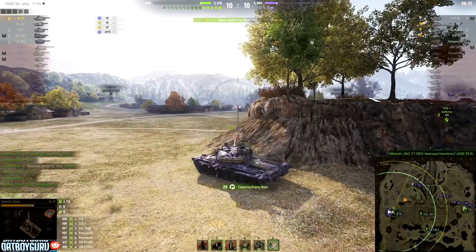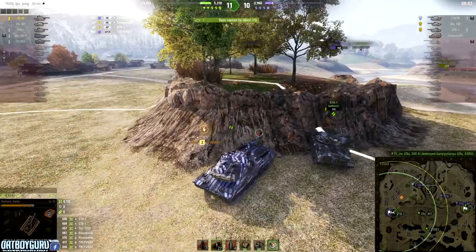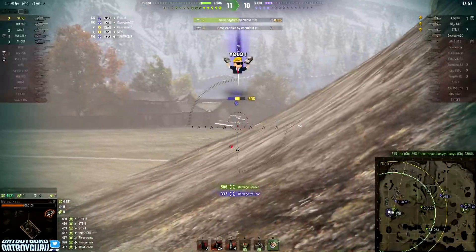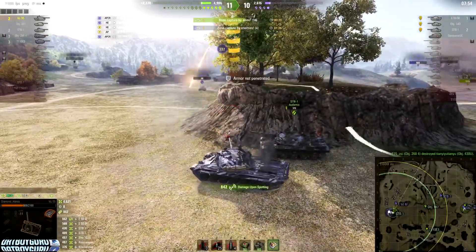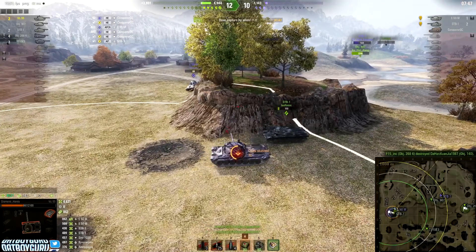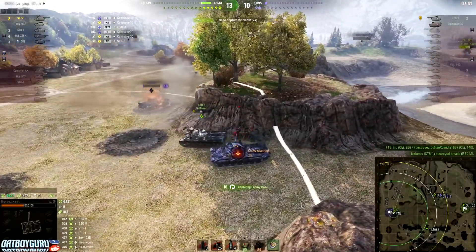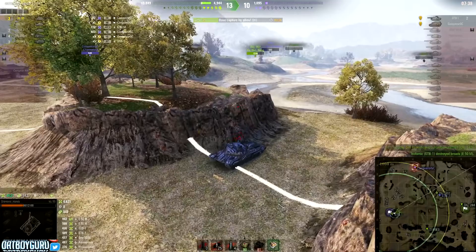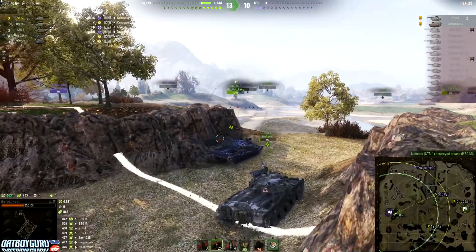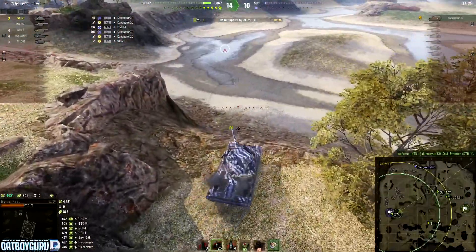I wait for the E50M while the stun wears off — I save my repair kit for emergencies. The E50M comes in and resets me; I land a shot on him and try for a second but have to back off. Artillery only chips 42 damage off me. I'm reloading so I depend on the STB to finish the E50M — and he does it. With the E50M gone, there's no more pressure on our cap circle, so I turn around to chase the last bits of damage on the STB or the Conqueror Gun Carrier.